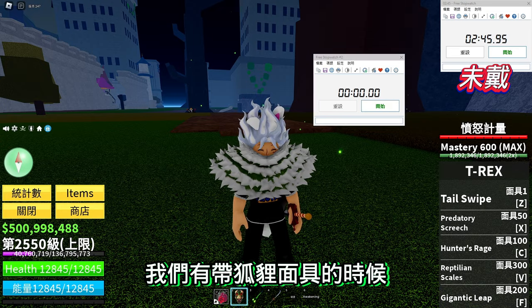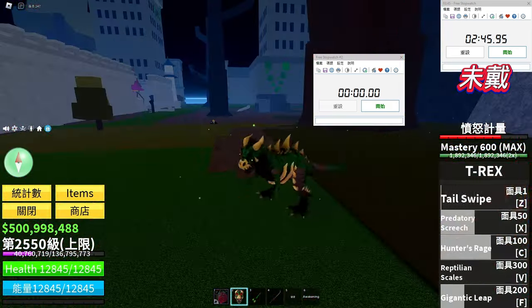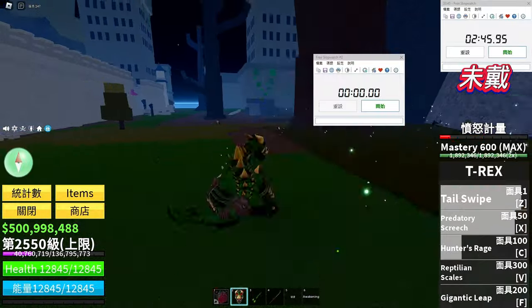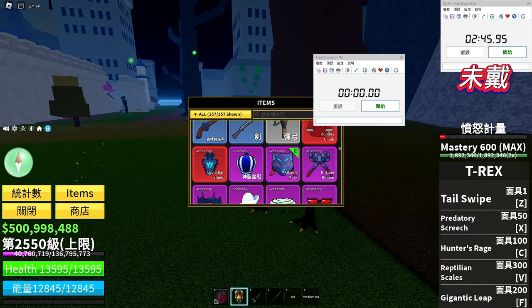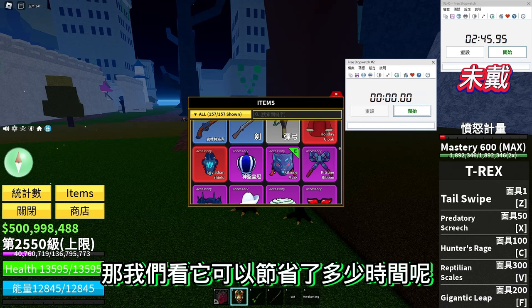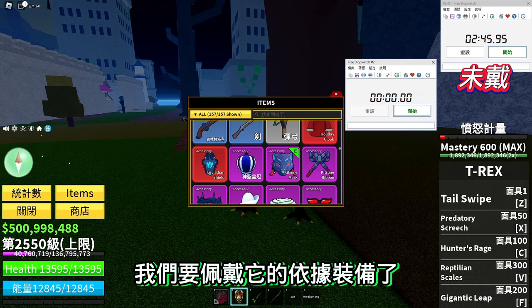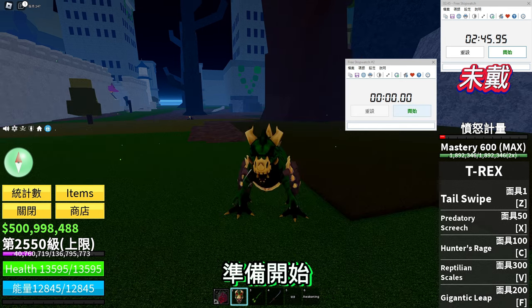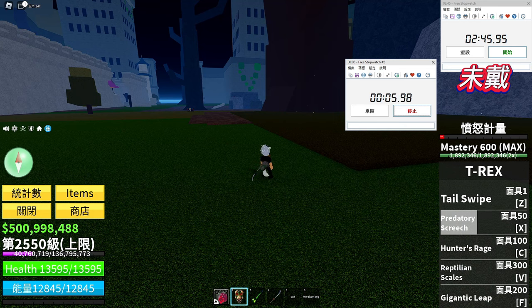这个跟官方公布的时间有点不太一样，怎么会差这么多呢？没关系，我们记一下这个秒数。这个是没有带狐狸面具的时候，那我们再来测试一下有带狐狸面具的时候。首先一样把怒气消耗掉，然后佩戴狐狸面具，看它能节省多少时间，划不划算，作为之后装备搭配的依据。